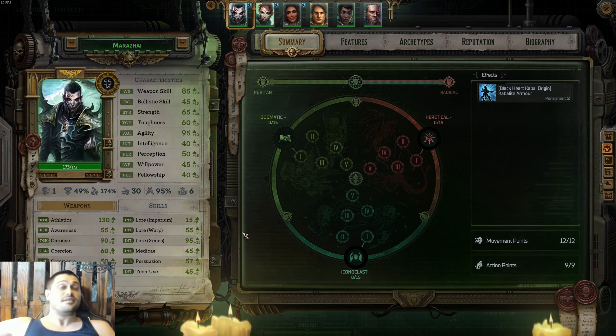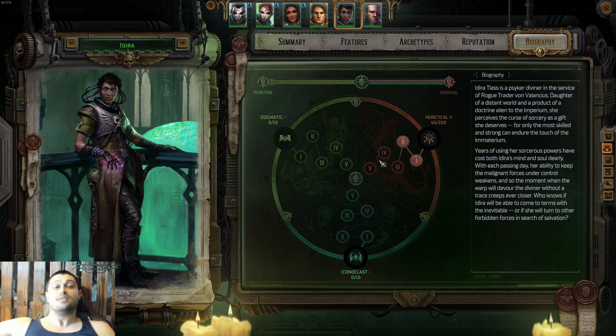On spot number ten would be Marazhai. Everything that Heinrichs does, Marazhai does the same — only slightly worse. He's not great at skill checks and thrives in combat only. He is also selfish — a self-buffer — while Heinrichs does everything similarly but supports the entire team. Marazhai doesn't care about anyone at all. Spot number ten goes to Marazhai.